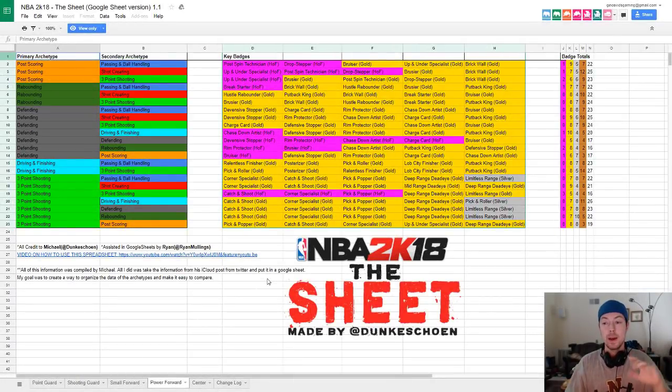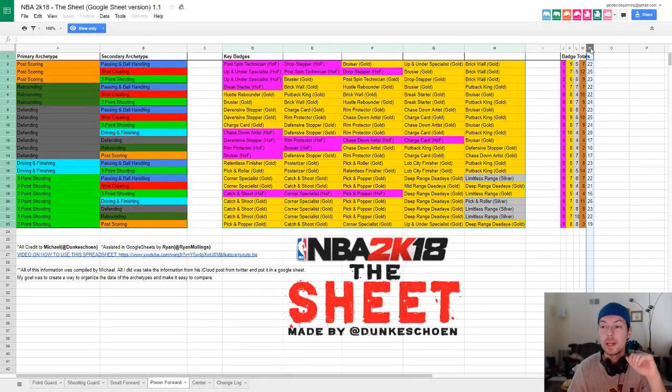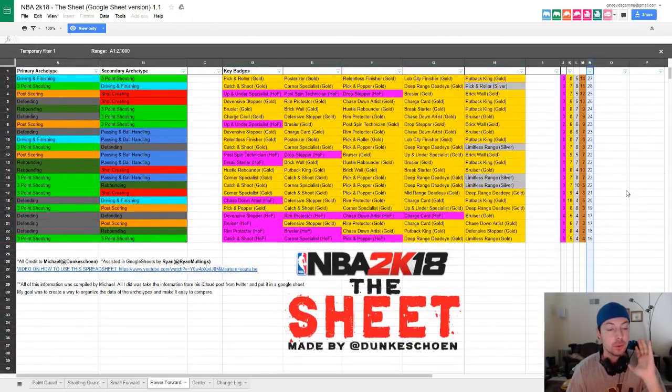I'm looking at the spreadsheet right now and I'm going to sort it by total badges. The highest number of badges is a power forward with primary archetype of driving and finishing, secondary archetype of three-point shooting. It will have eight gold badges, five silver badges, and 14 bronze badges for a total of 27 badges. The key badges are all gold: pick and roller, posterizer, relentless finisher, lob city finisher, and put back king. But just because this build has the most total badges does not necessarily make it the best build.